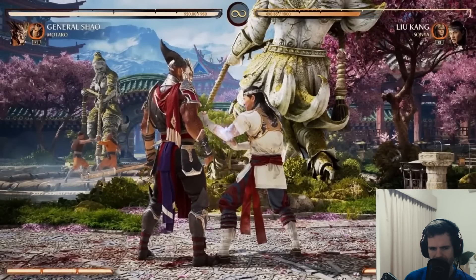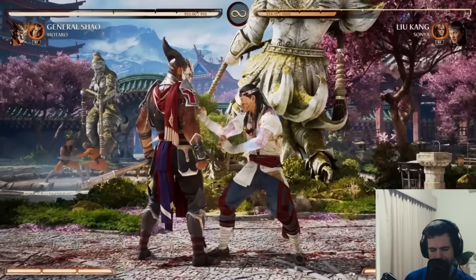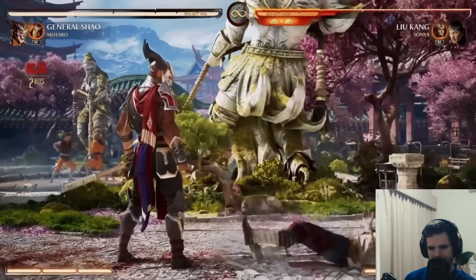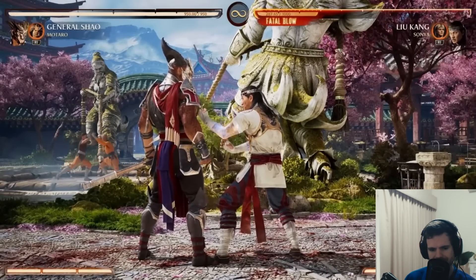Is that a mid or a high? It looks like a high. This punishing move right here - okay that's a high, very fast, bounces him up. We can show some more stuff with that later. He's got a launching jab string - that's good.